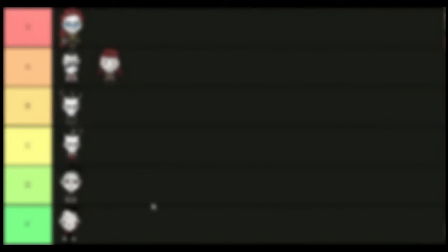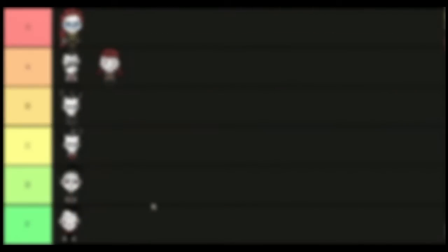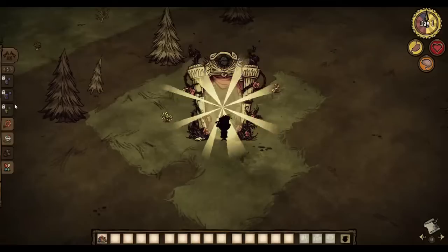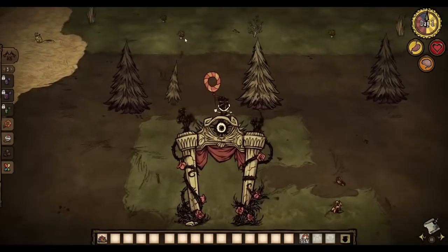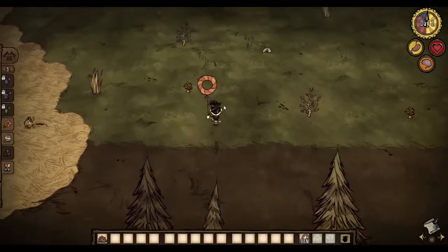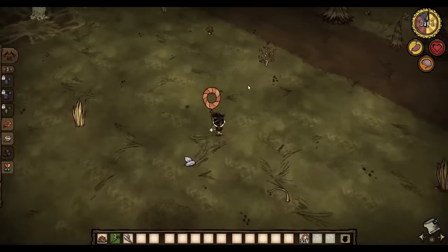This guide isn't as noob friendly as my how to be a good Wes video, so I'm going to assume that you already know the basics of Wes that I covered in that video. As soon as you spawn in with Wes, you want to craft a speedy balloon. You're going to want to rush tame an ornery beefalo. While Wes is the weakest character in the game, he's the best at early autumn exploration since he can boost his speed by 30% the moment he spawns in.